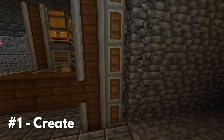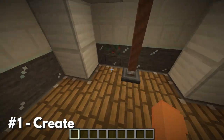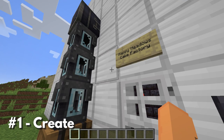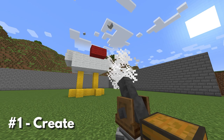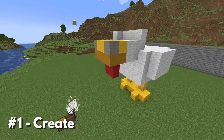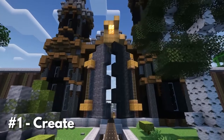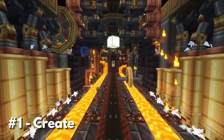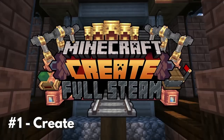Want to build an automatic mining setup that gathers ores and smelts them? You can do that. Want to build an elevator to travel to your secret subterranean lair? You can do that. Want to build an ethically dubious, fully automatic cake factory? You can do that, but you might want to hide some of the process. Create is an absolutely incredible mod with limitless potential. It elevates Minecraft from a survival adventure game into an amazing engineering sandbox that will actually teach you some valuable real world concepts. Honestly, it feels criminal that this mod is free. If you're looking for a mod to add hundreds of hours of new creative content to your next Minecraft playthrough, give Create a shot.